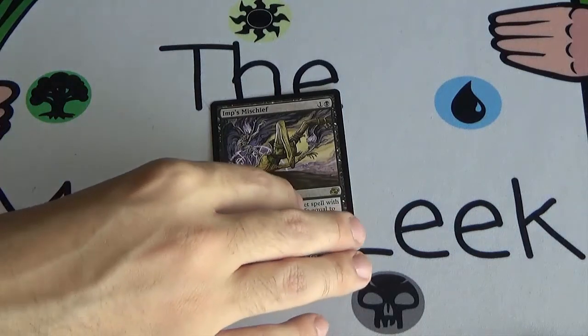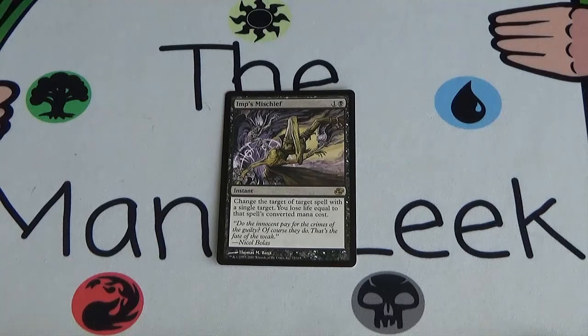Our rare is not Damnation. It's black, but it's Imp's Mischief — 1 and a black for a rare instant. Change the target of target spell with a single target. You lose life equal to that spell's converted mana cost. So basically, if a removal spell or Mind Control is coming at a creature, you can redirect it to some other creature — make your opponent remove their own creature, or Mind Control their own creature, or whatever. That seems not the best to me. I don't usually like taking rare reactive cards like this. I see a place for it in Constructed and Commander, but I don't know that draft is the place for it.